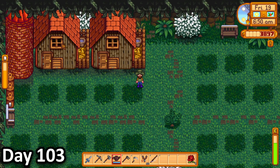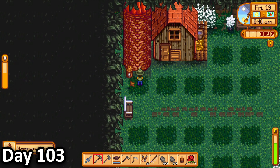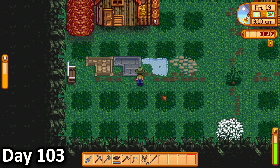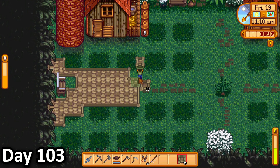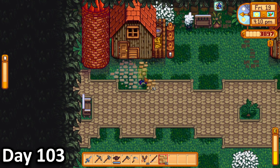In the morning of day 103, I headed down to the orchard and did some planning of where I wanted my farm buildings to go. After moving my coop and my mayonnaise machines, I decided to just get started on the road. So I made five of each stone path and compared them, before concluding that I wanted to use the stone walkway floor. I crafted a bunch of them, then spent some time making the makeshift road from one side to the middle.